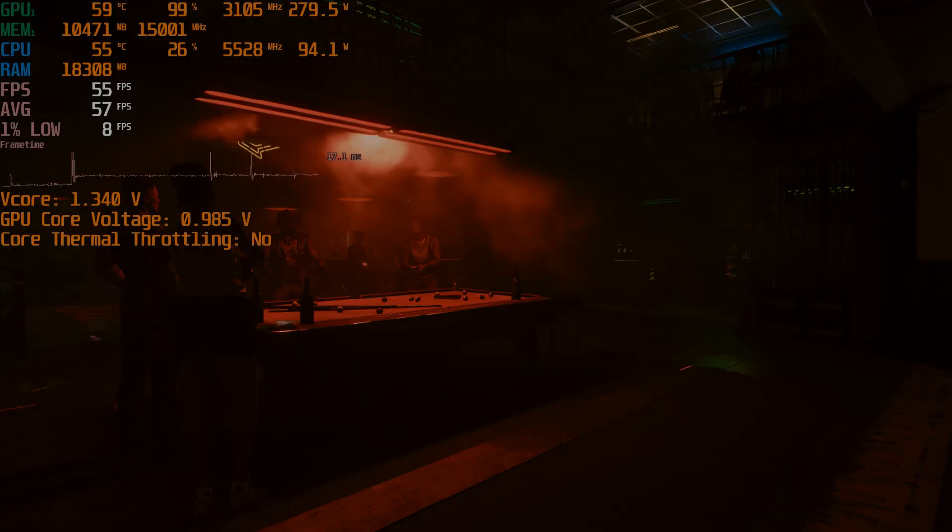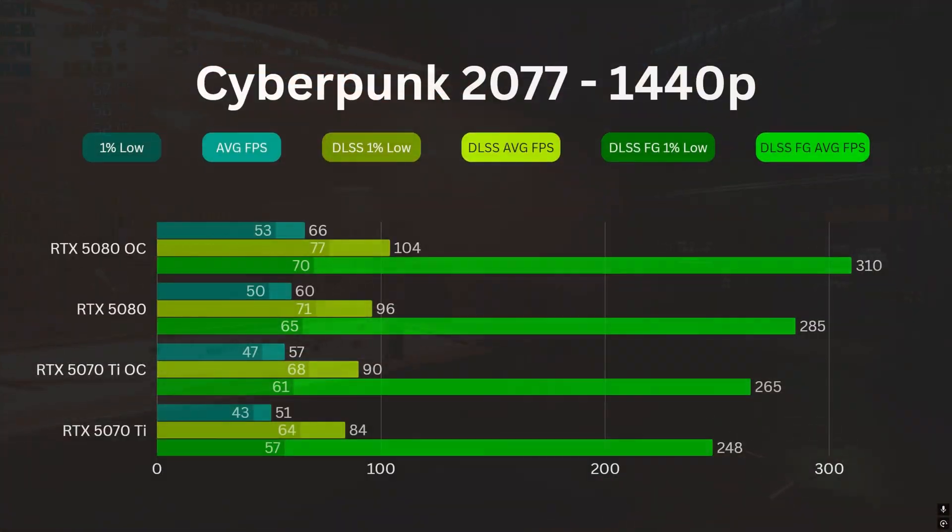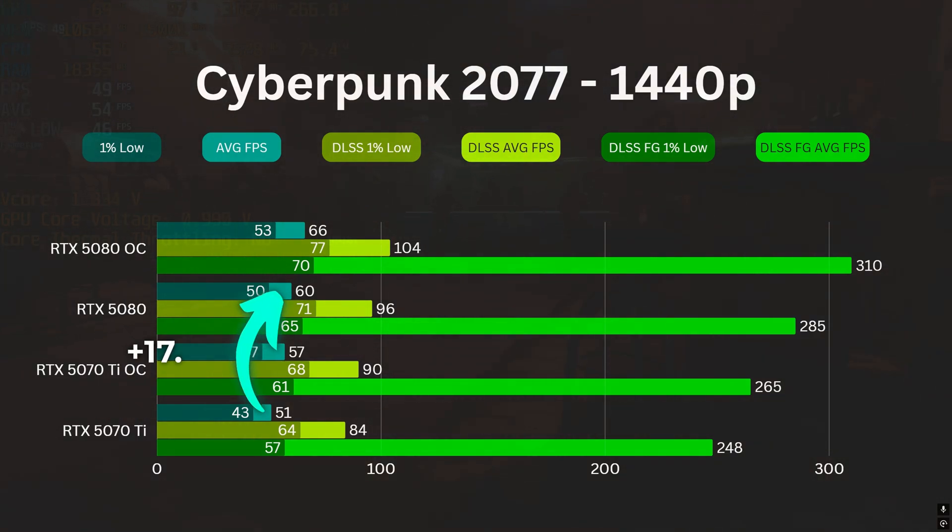In Cyberpunk 2077, the 5070 Ti OC gets 57 FPS while the stock 5080 achieves 60 on average in native 1440p. The gap is narrowed from 17.6% to 5.2% — quite an improvement by simple overclocking. However, the gap between them enlarges when DLSS quality and Frame Gen are enabled.